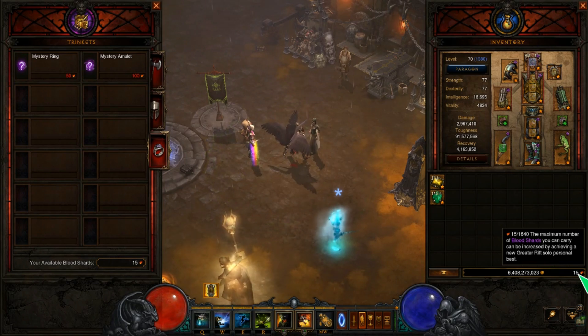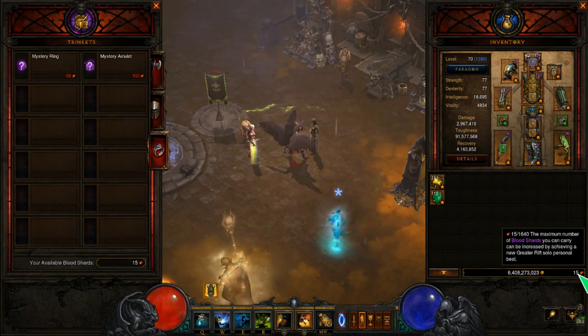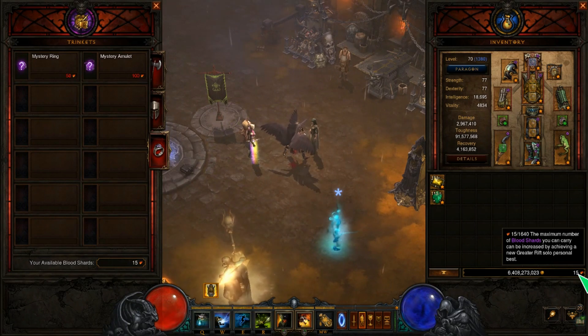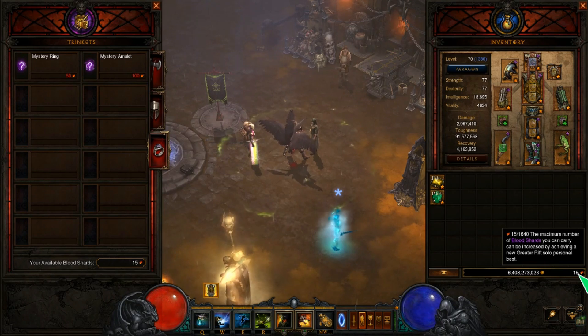I can increase that number if I do a higher greater rift than I have done. So far on this character I have managed to do a greater rift level 114. If I do a 115, that number will increase by a little bit. If I do a 116, it will increase a bit more, and so on and so forth.